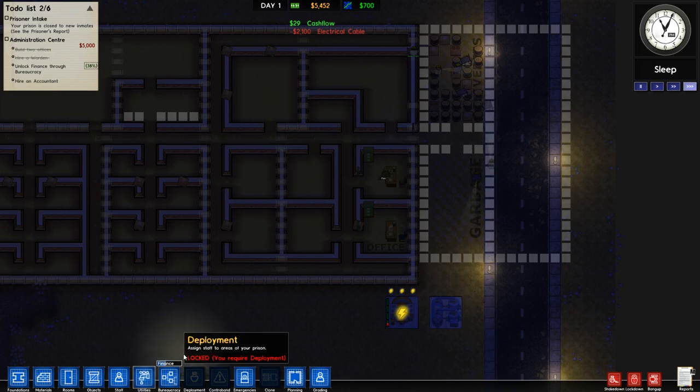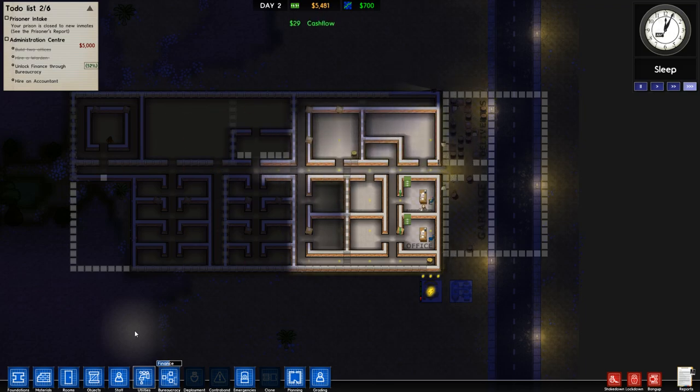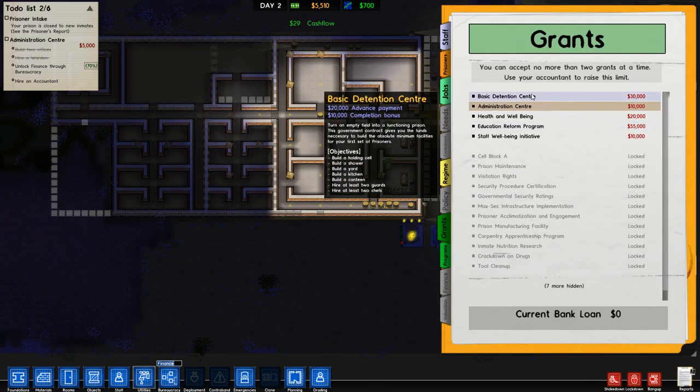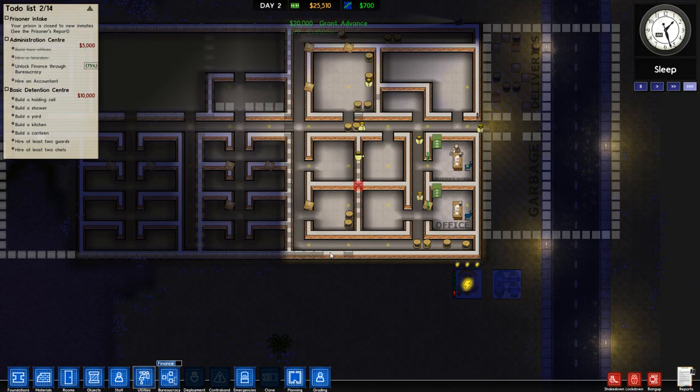We might as well lay pipes as well, but we'll wait for the electricity to get taken care of first, and hopefully by that point finance has been taken care of so we can take another grant like Cell Block A. I'm pretty sure we're going to be fine with 16 prisoners here and it's going to run relatively well, but we need enough money to actually furnish our prison right now.